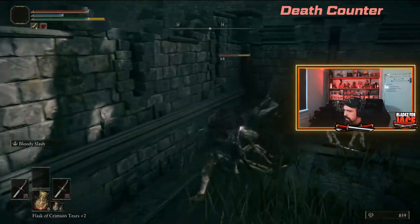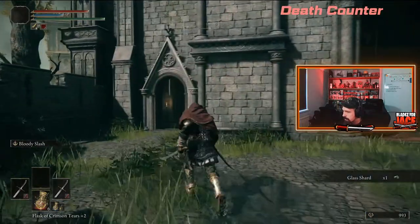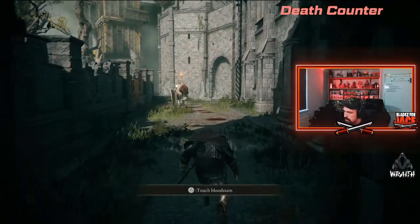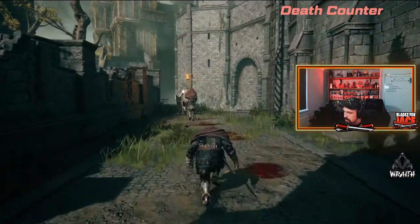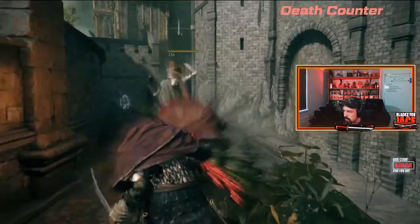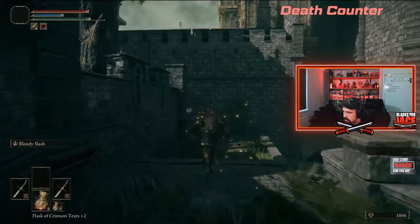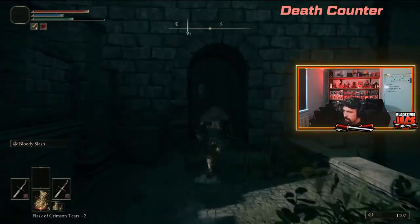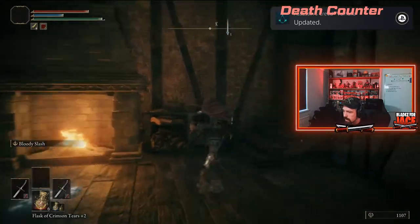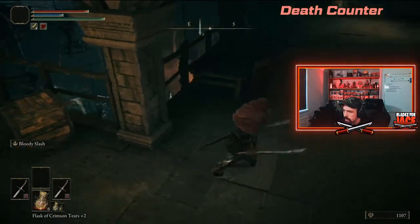Make sure you kill these enemies so they don't attack you from behind. Keep going until we get to the kitchen area where there'll be a boss, but we don't need to fight the boss — it's down in that area we need to go.